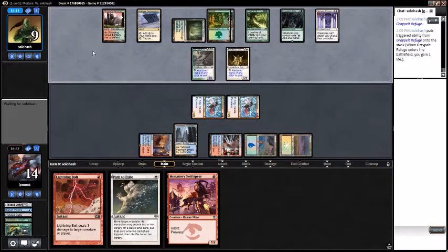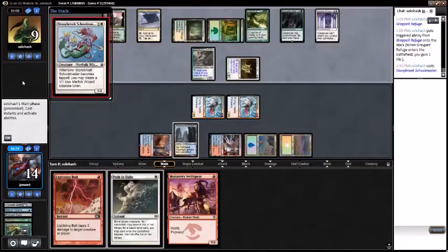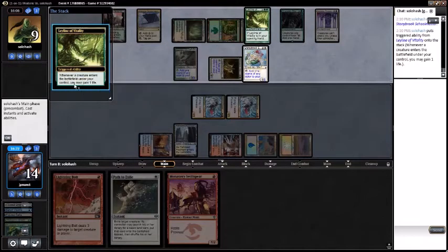Should I have brought Wear/Tear in? Maybe. What are you playing? Another Kitchen Finks, I hope. Stony Brook Schoolmaster — whenever it becomes tapped you can create a 1/1 Merfolk blue wizard token. Sure. Yeah, that's fine, you keep gaining life. Do whatever you need to do.